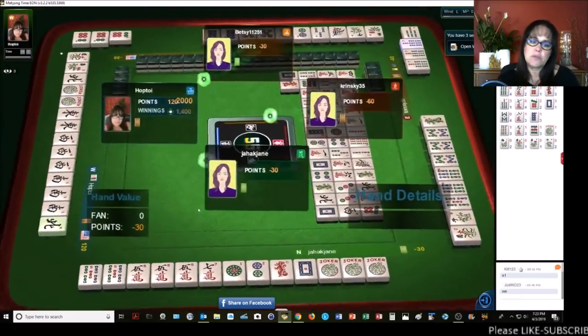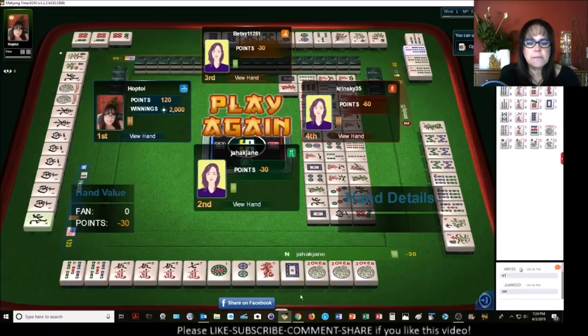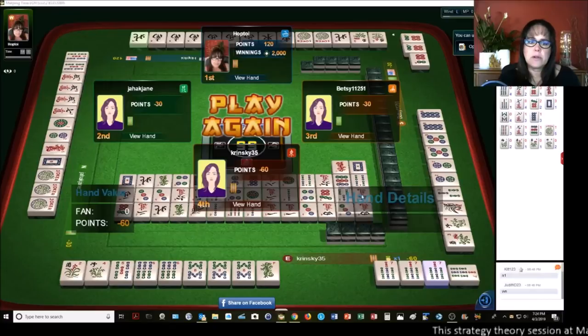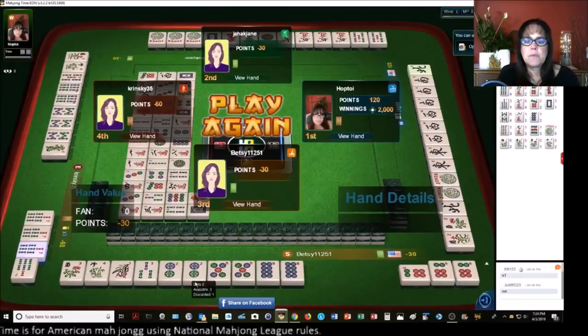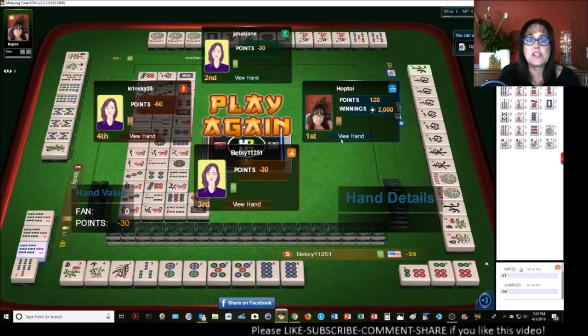Let's look and see how things were going for everybody else. For North, it looks like this player was trying for like numbers with fives, or maybe an addition hand — five, seven, twelve in mixed suits, but they couldn't get any flowers. For East, we have six, seven, eight consecutive Kongs — third hand down under consecutive run. And for South, they were working on two, four, six, eight, but their four dots went down — they have a gap. They might have been trying to straddle evens in consecutive run, and it just didn't come together for them.